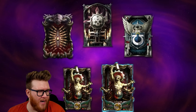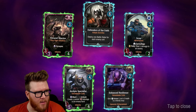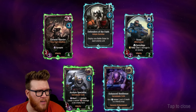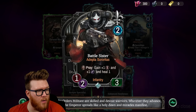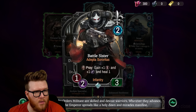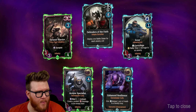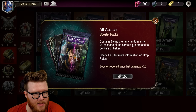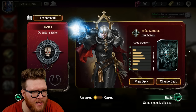Final pack from the all-factions packs — let's see what we got. Nothing too crazy — deploy one Battle Sister for each enemy unit, I like that a lot. Lots of Genestealer Cults and Adepta Sororitas. That was really fun!